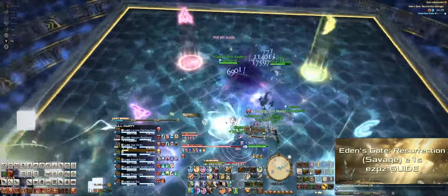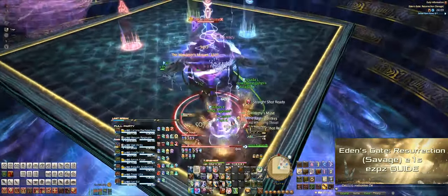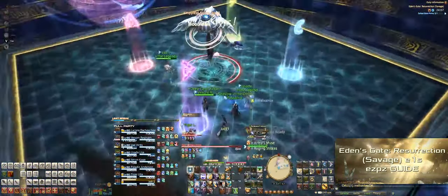Right after that, she'll jump to a corner, so the entire party should run behind her to dodge the AoE. After that, run back to the center and get ready for Delta Attack.